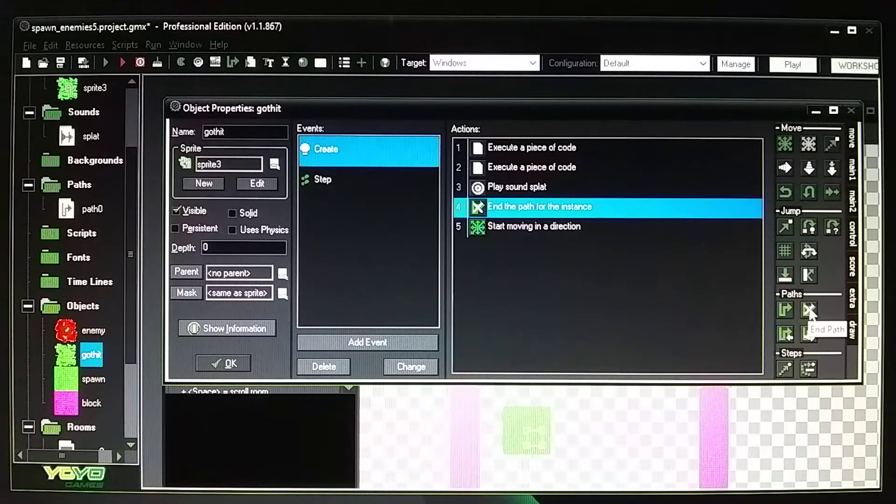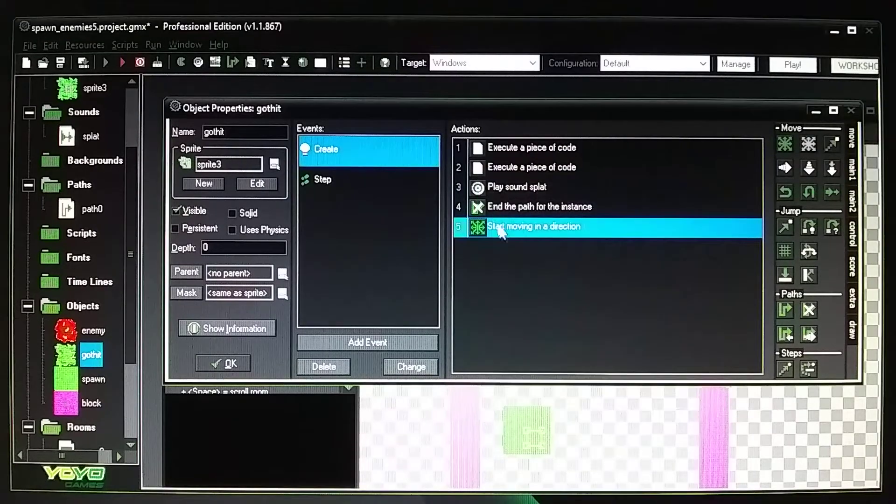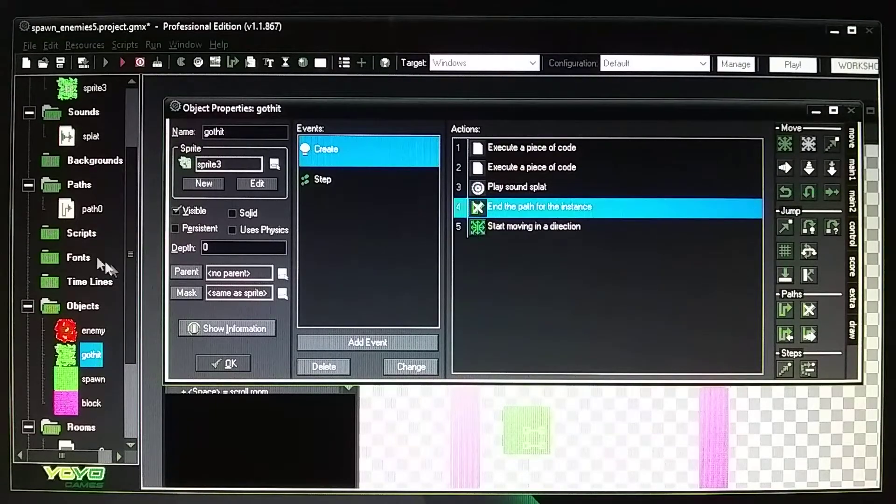After ending the path, add a move fixed with direction set to middle and speed zero. If you only use move fixed without end path, it won't stop — because the enemy is moving on a path, and when you click the mouse it switches to the blood image. Without ending the path first, the blood will still move up and down, so you must destroy the path first.